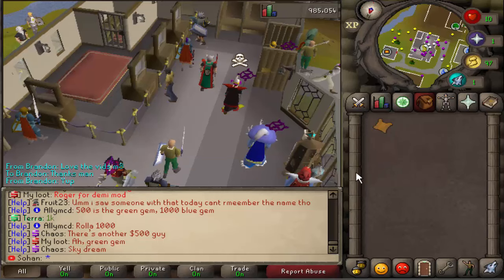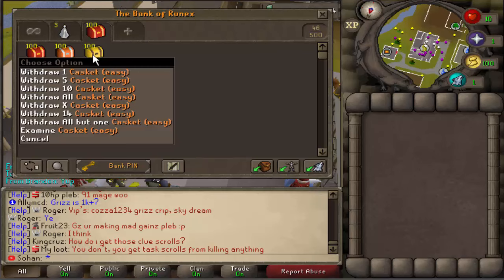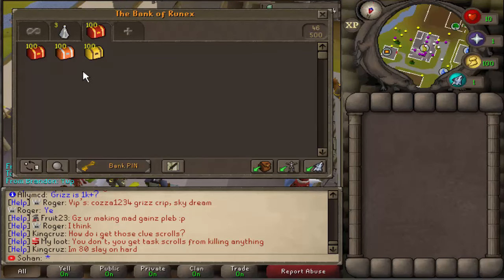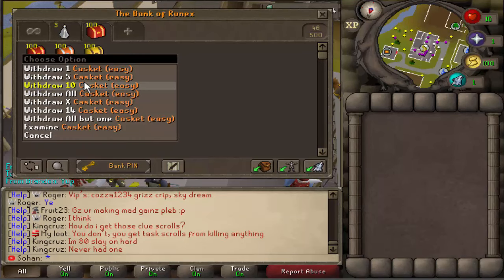As a reward from completing those task scrolls, you actually get easy, medium, and hard rewards. These caskets can offer some really exclusive rewards. I'm going to be opening 100 of each casket to show what kind of loot you can get from them. Let's start with the easy ones and then work our way up.